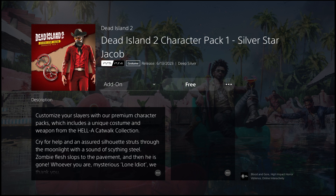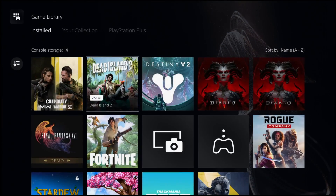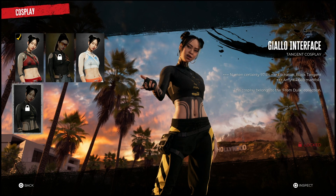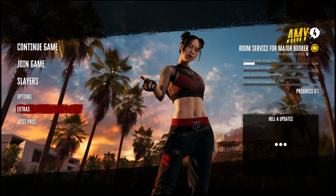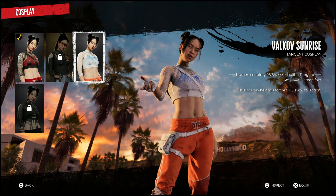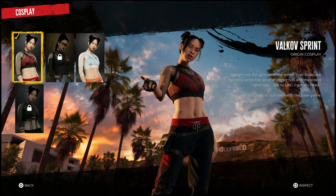If you guys remember correctly, if you had bought the season pass, there was supposed to be a bunch of character skins and weapons that ended up coming out with this expansion pass. They didn't really tell us very clearly at the beginning, but this expansion wasn't meant to come out for a few months later. As of right now, this update has finally gone live in Dead Island 2, and as you guys can see, you will be able to finally change your skins on all of these characters.